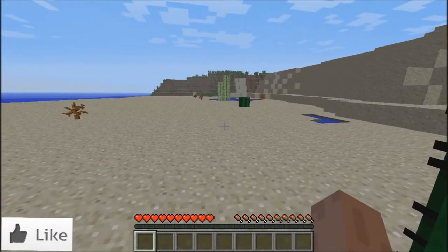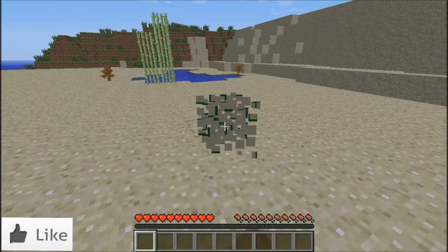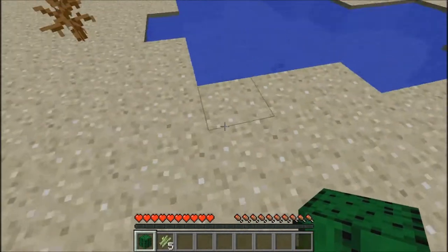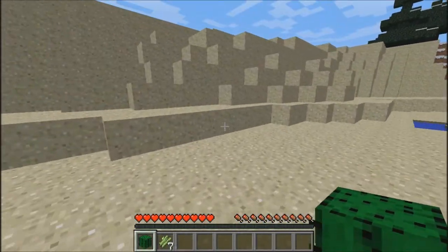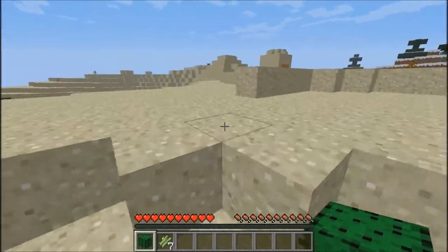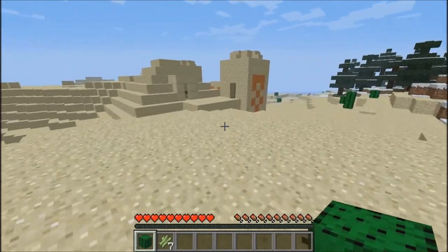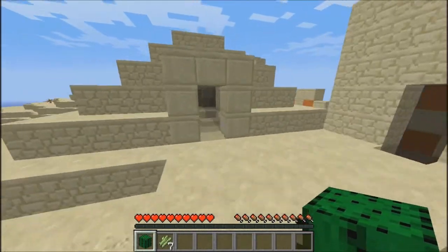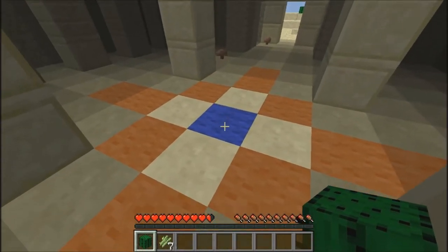It looks like a pretty cool world to me. Let's go ahead and take this cactus and sugar canes. Let's go on top of this and see what's there. I need to find a perfect location for my house. Whoa, a pyramid! Wow, this is interesting - oh, I got damaged.